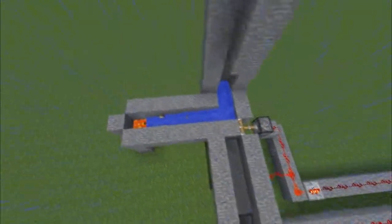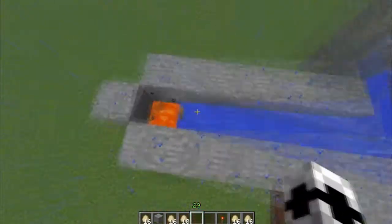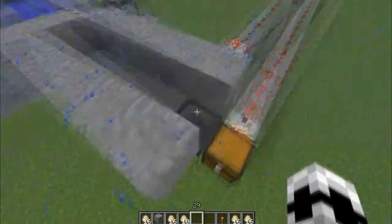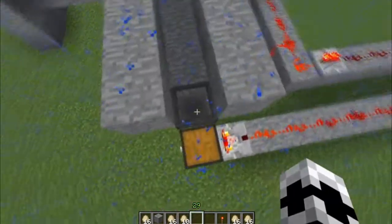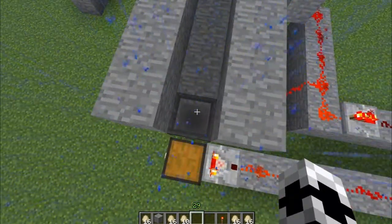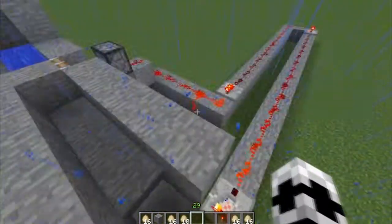Oh there it goes! It happened! Look at it — working like a charm! It's redirecting the items to the lava because this inventory is full, and you don't want entities just laying around and filling up your world. Only one got caught up so that's pretty good. It has pretty fast timing.